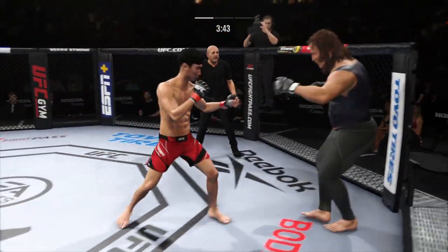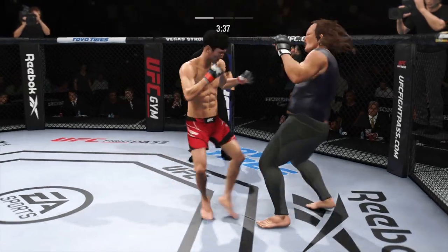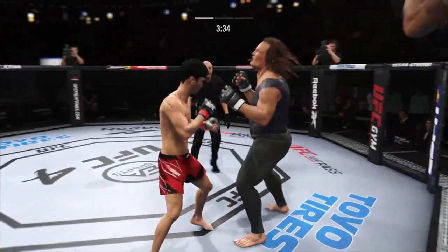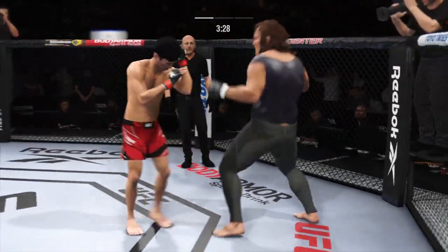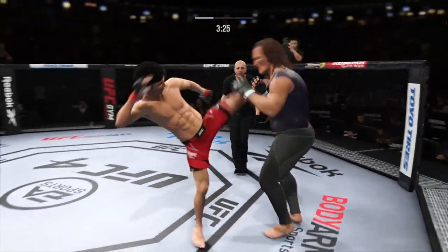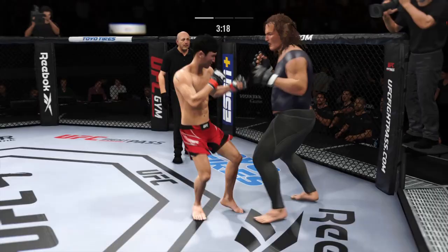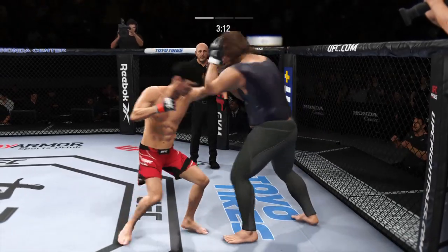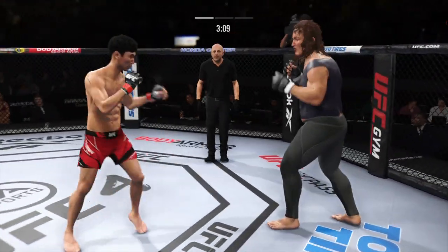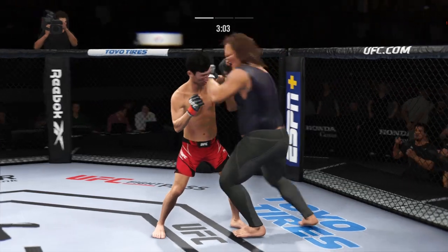Nice job to land a knee. What a fantastic strike to throw at the exact right moment. He deserves this moment. He's looking for that left hand, just out of range. He got everything behind that kick. Big punch lands over the top. He lands another jab now, just snapping that thing off. I believe that the jab was lost in mixed martial arts initially, but now it has been found, and it's been found by this young man in this octagon tonight.